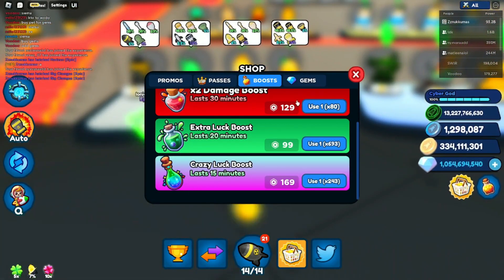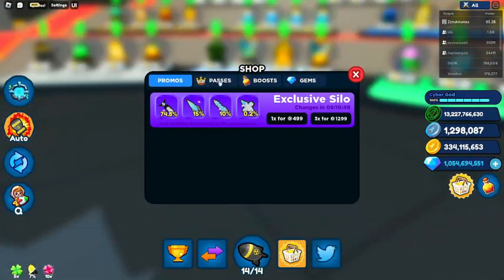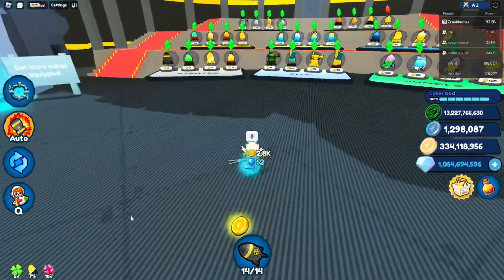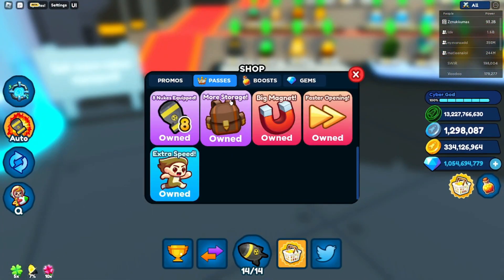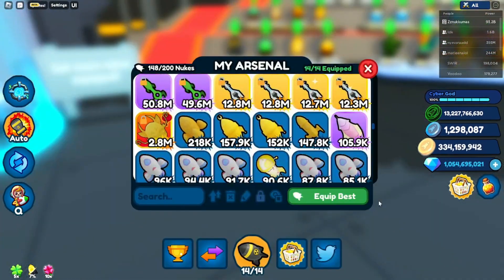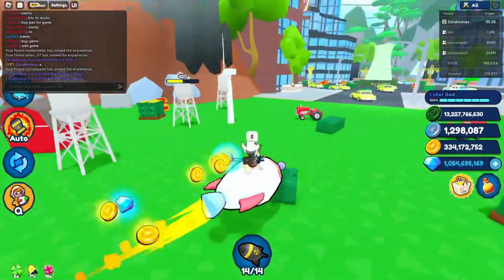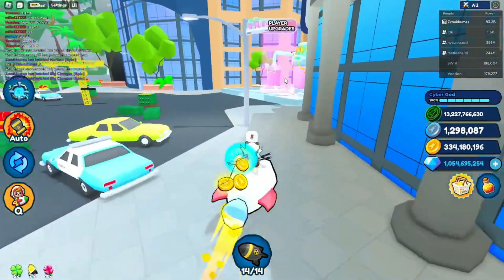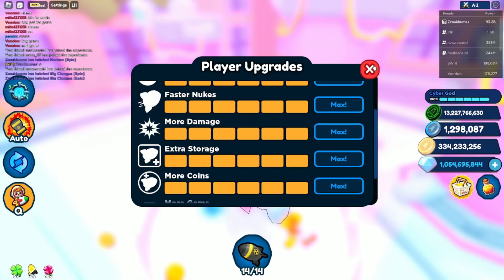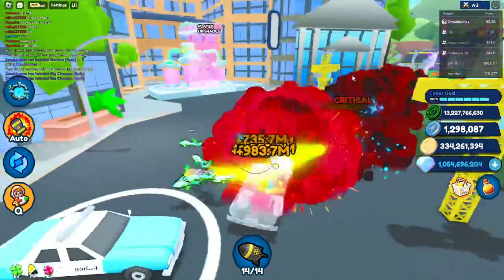Then there's the eight nukes equipped game pass — you normally have five nukes but this gives you three more. There's also more storage which gives you 100 extra storage. In the city you can also buy 15 storage at player upgrades — extra storage gives 50 from there, and another 100 from the game pass.